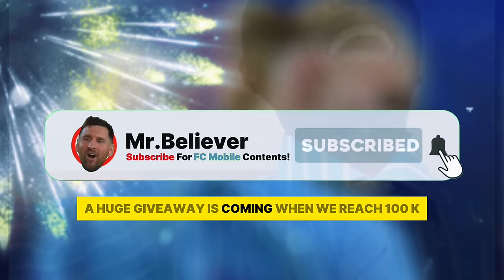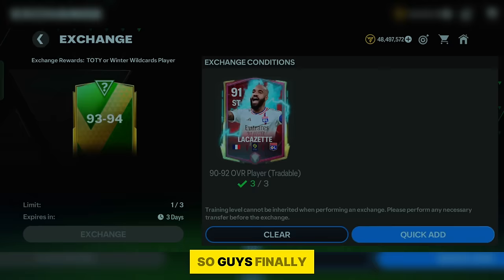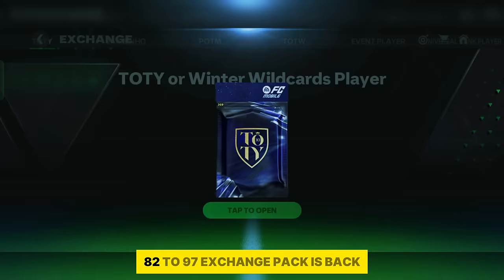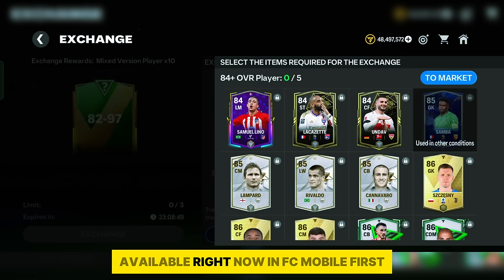Anyway, let's go to point number 1: 82 to 97 Glitch Pack opening with the 93 to 94 Rating Packs. Finally the 82 to 97 exchange pack is back, and even the 93 to 94 exchange pack is available right now in FC Mobile.